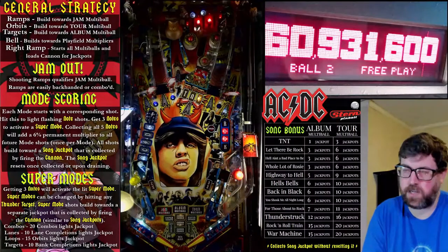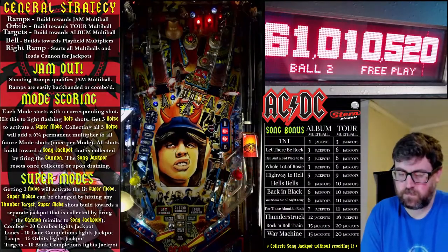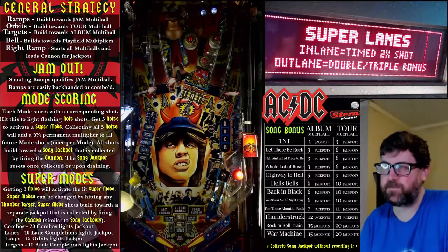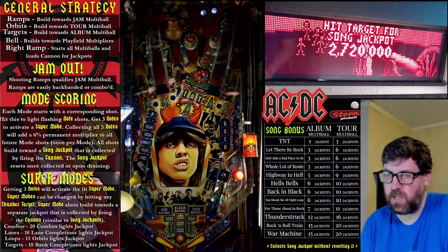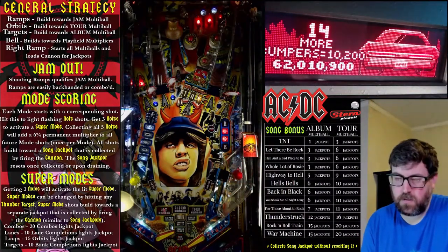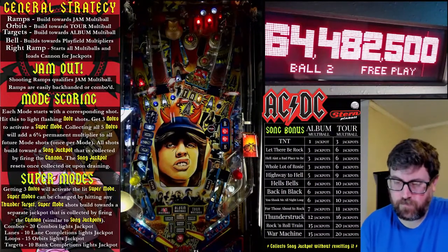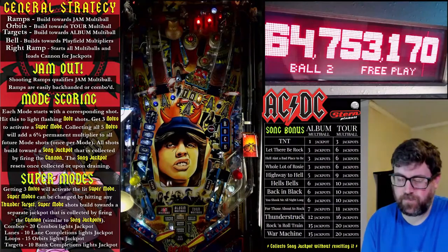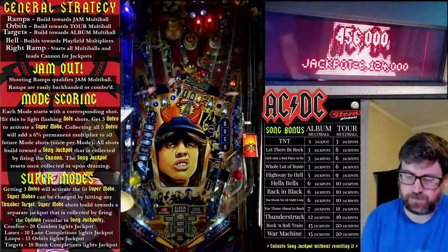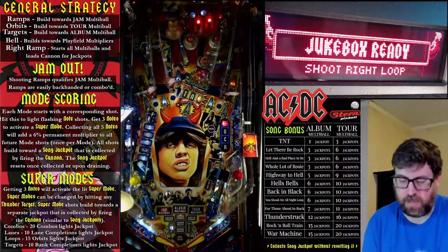We got jam ready — airborne! There we go, so we're getting into jam and going to start building our song jackpot again. Try to get 2x going — that's pretty much what you want to do. We've got our song jackpot ready but it's super tiny. Here's our add-a-ball — we got all of our note shots, so we got an add-a-ball. Keep that in mind because now we're not going to use our VIP pass.